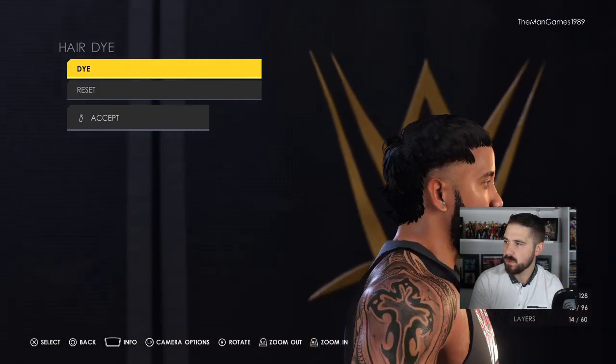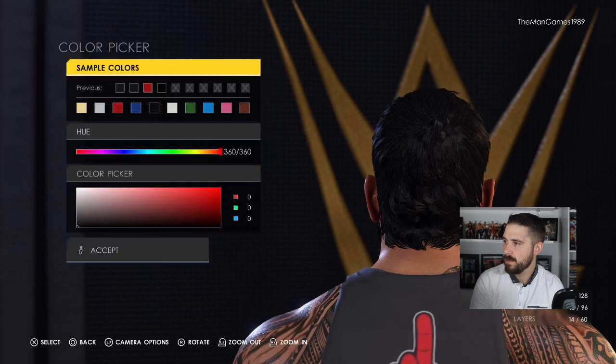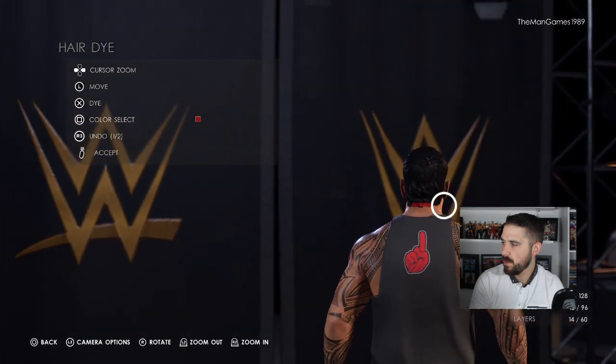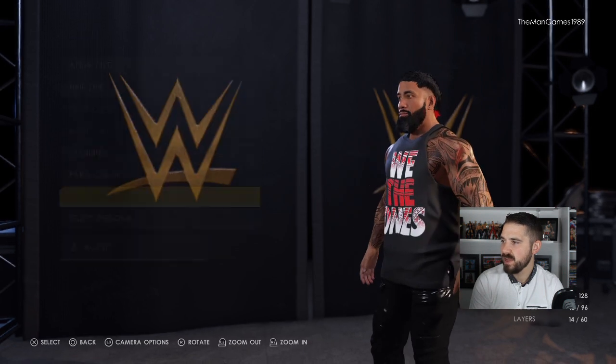That's it for Jimmy Uso. Now going into Jey Uso. Go into Hair like we did with Jimmy — his head just wants to be red just at the bottom. Hold the cursor down to make it bigger, press Square, find your red, click Accept, then zoom out by pressing L2 to cover more area and get just that little bit there.